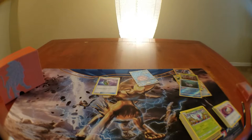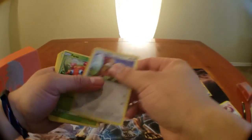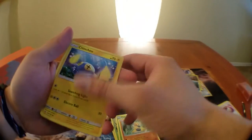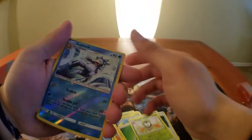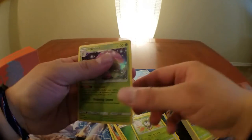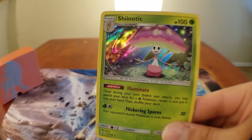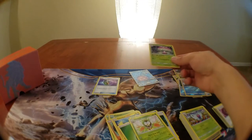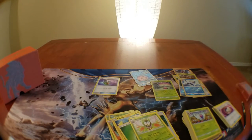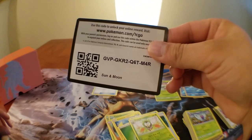Gold ultra ball! Here we go — Yungoos, Paras, Caterpie, Makuhita, Jolteon, grass energy, Shiinotic, Muk, Great Ball, Dart — reverse gold. Shiinotic — not a GX but this card is actually useful if you're trying to run any grass deck. The ability reads: once during your turn you may search your deck for a grass Pokemon and put it into your hand. Really useful, but I don't really run grass yet. Alright guys, we didn't get any more GX pulls — here's the last code card for the video. Thanks for watching, really appreciate you guys watching and subscribing. Enjoy!